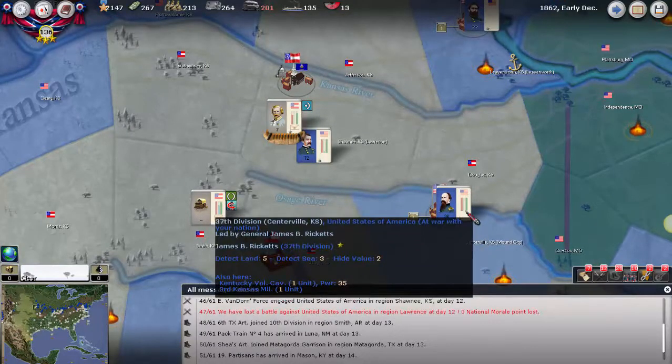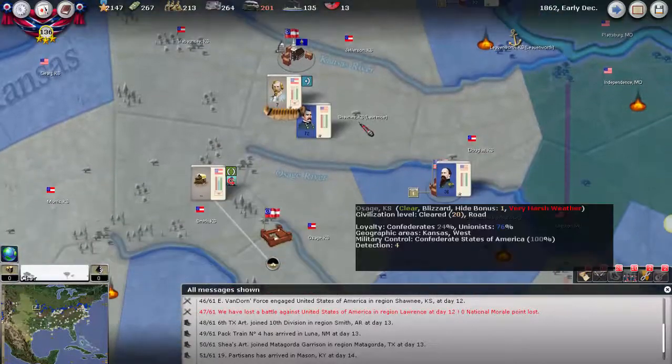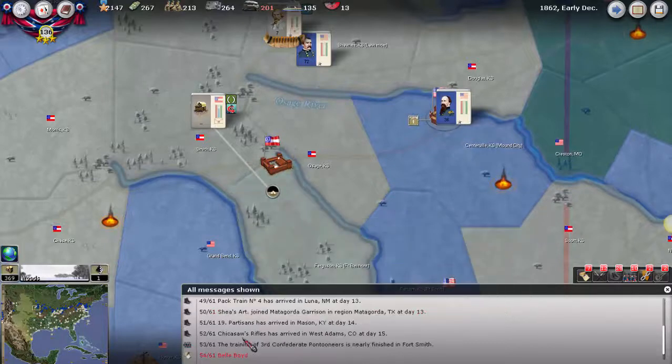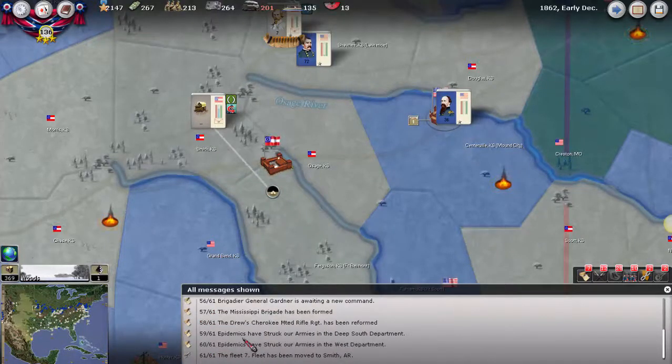It looks like Rickett's division is also very, very tired, and there are a couple of new units over here. So it's not looking good for us — we may actually lose Kansas now, which is a bit disappointing.